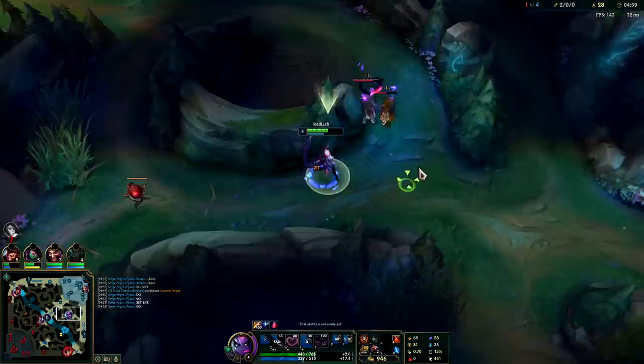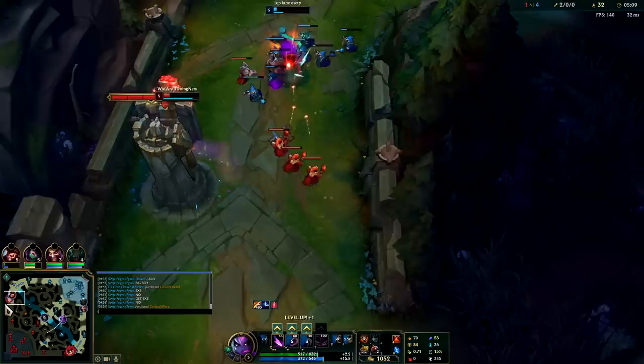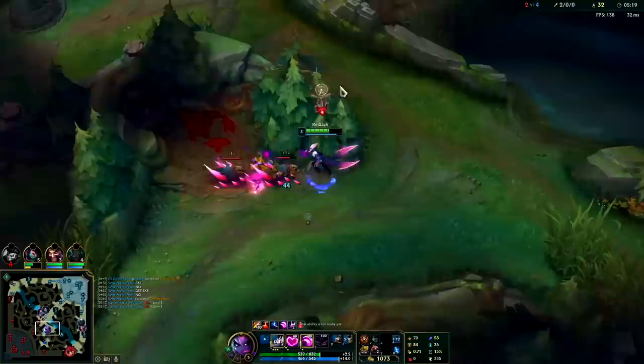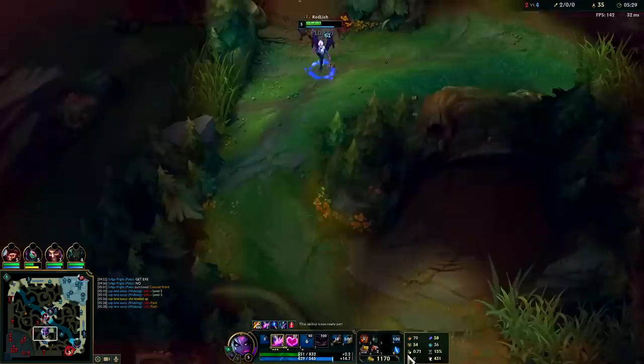Wukong is just a super nasty champion right now — he actually pops off and kills the Fiora. So now I'm just farming it up. I could push into Lilia's jungle at this point and take her raptors and golems, which is what I actually do. If you weren't paying attention, you would have just taken your own raptors and golems and missed out on a lot. Now I can deny her gold and XP. She actually hasn't backed yet, so she probably took at least my raptors if not my golems as well.